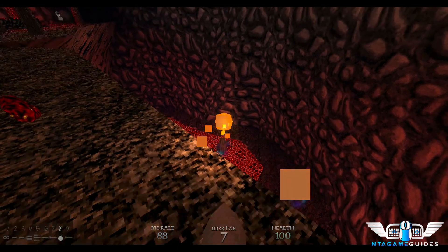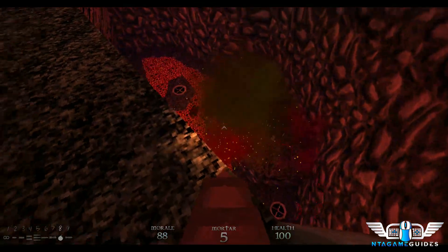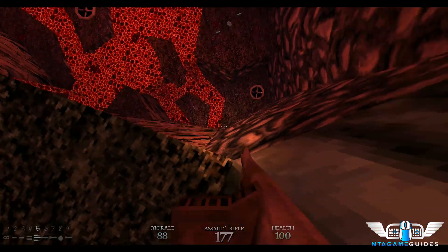Now use the mortar to take out some bone monks. If you approach from this side they won't aggro yet — you can ambush them from above. Drop down; there's one cultist down here guarding the key.